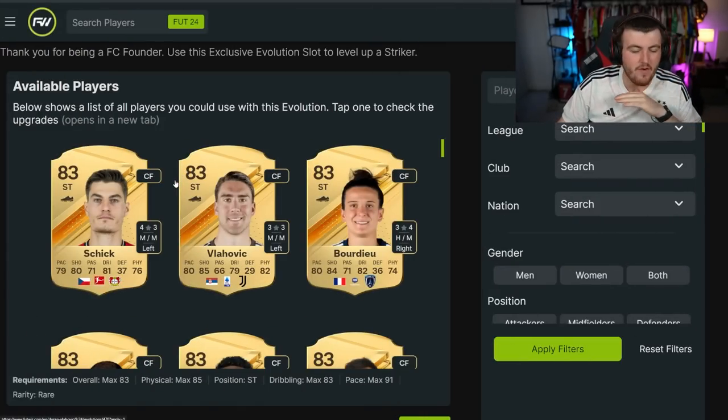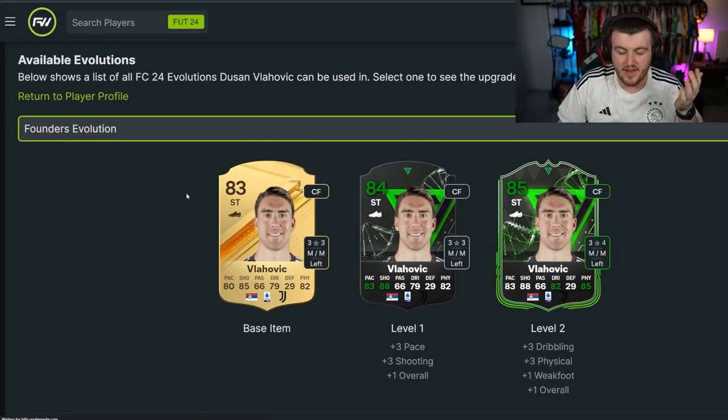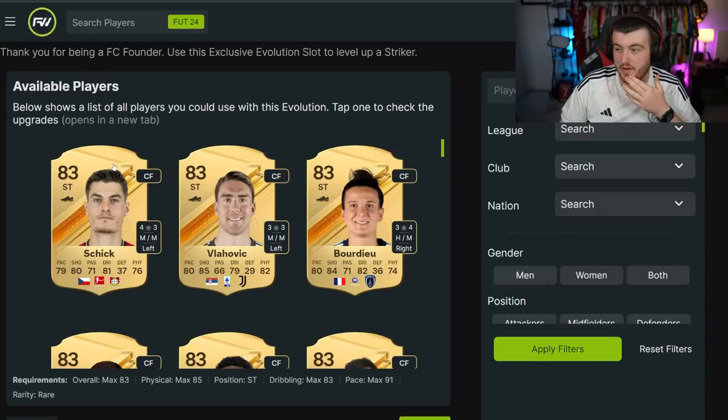Let's look at some of the Founder Evolution potential cards. Some very obvious ones at the get-go that will look like pretty decent cards — I think Vlahovic is a really good option. He can get to an 85 overall, 83 pace, 82 dribbling, 88 shooting, and 85 physical. That would be a pretty monstrous card.